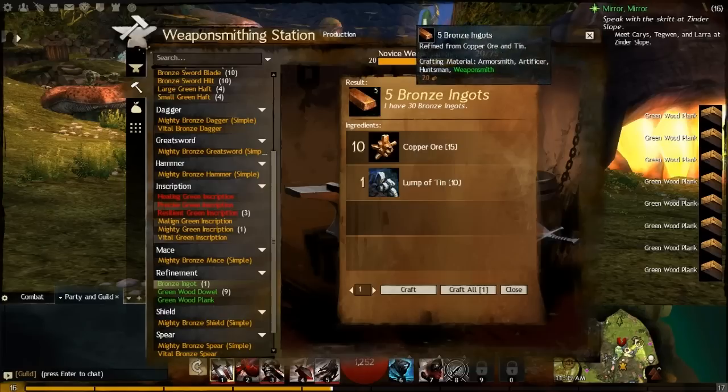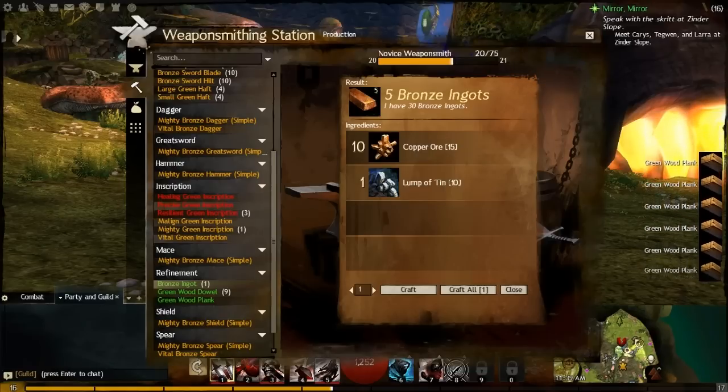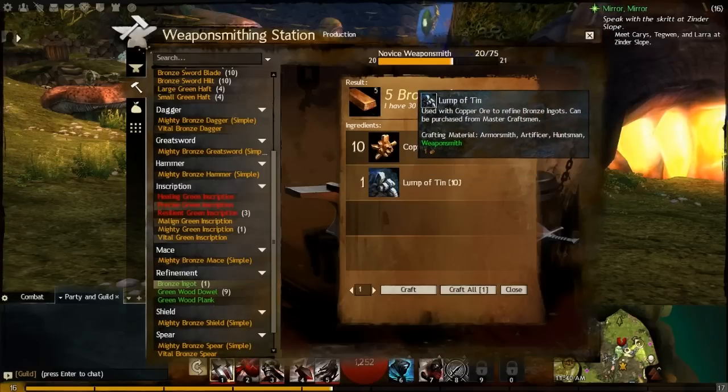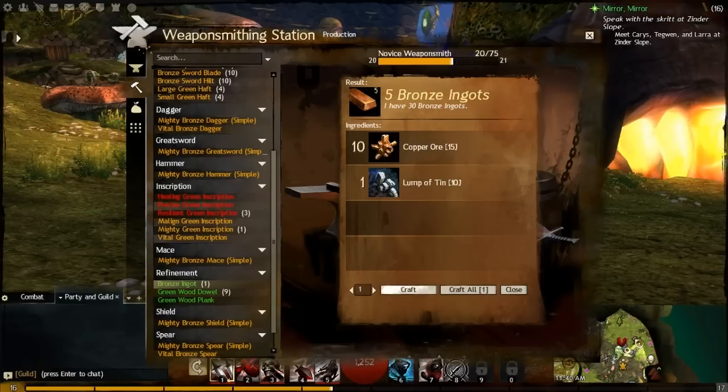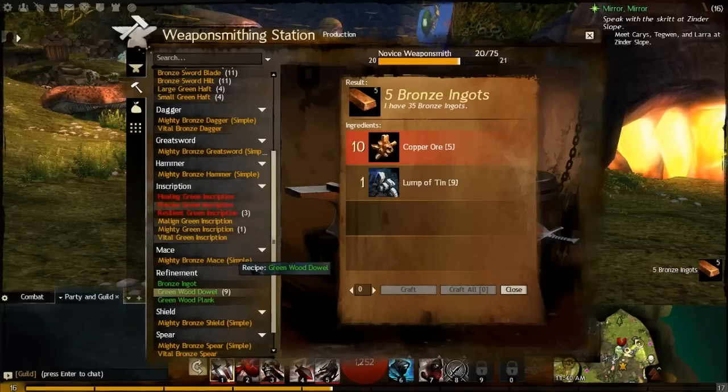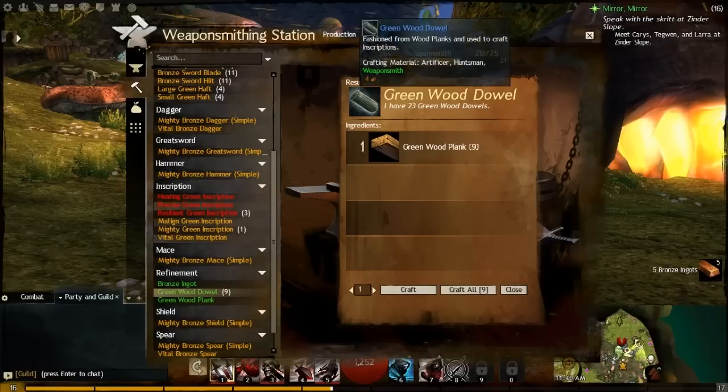We can also craft one set of bronze ingots — you get five bronze ingots from ten copper ore and one lump of tin. The lump of tin is purchased from crafting vendors; there are several vendor-bought materials like this for different professions — thread for tailors and leatherworkers, tin for weaponsmiths. Let's go ahead and craft that one set of bronze ingots.